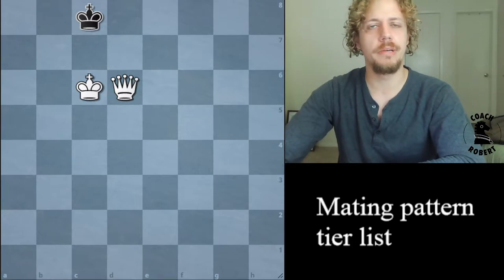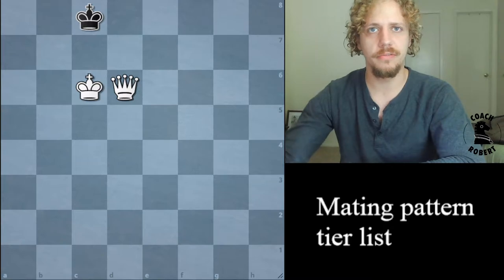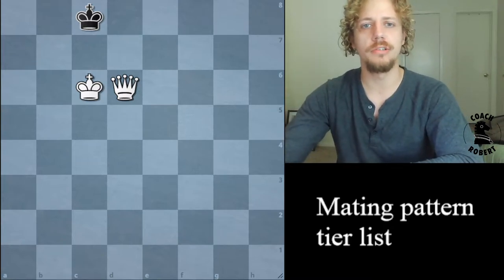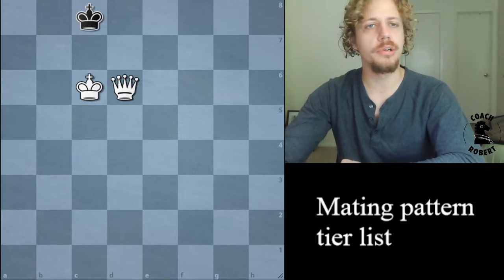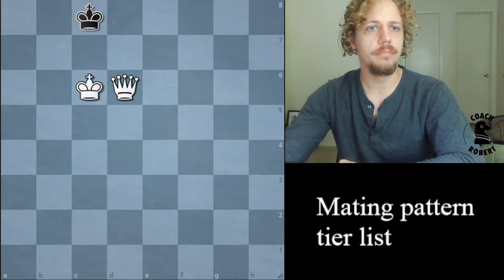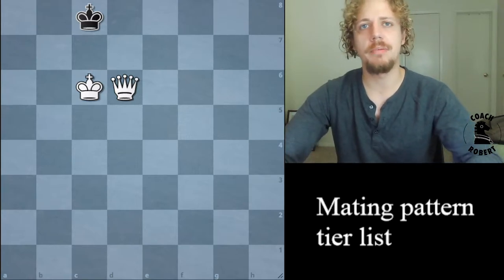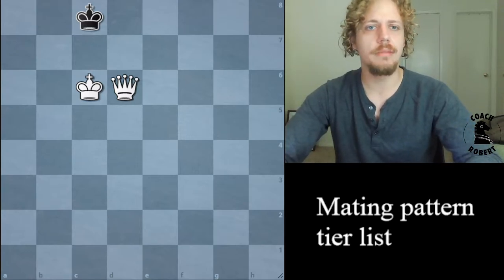This first one's called Queen Mate — pretty obvious. I consider this one in the first rank because I've seen so many people struggling to checkmate with a king and a queen. You need to know what your target position is. By the way, these are all checkmating patterns, so that doesn't mean that this checkmate will happen exactly as you see it.